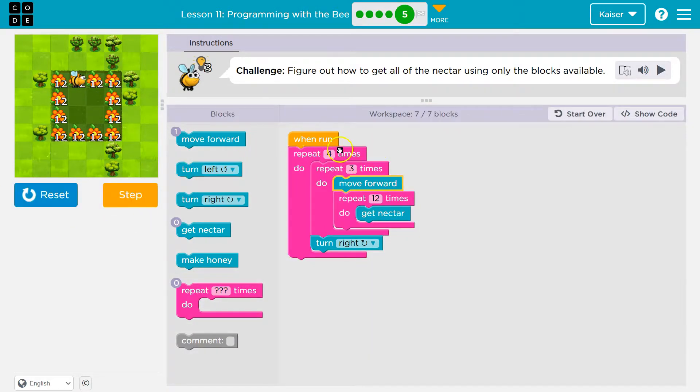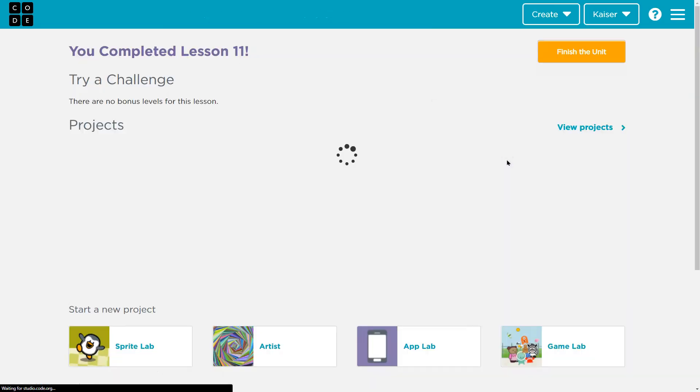Let me reset and step through. The outer loop says: do all of this four times. First, repeat three times — move forward. Then inner loop: 12 times get Nectar. That's a loop inside a loop inside a loop. I get Nectar 12 times, inner loop done, hits the bottom of the three-loop — goes around once more — move forward, 12 more get Nectars. Done two of three. Third time: move forward, 12 get Nectars. Now the three-loop is done — drops below and turns right. That's the bottom of the outer loop, one side done out of four. Three more sides to go, and it goes back in. Ta-da — we did it! No challenges, we're good.